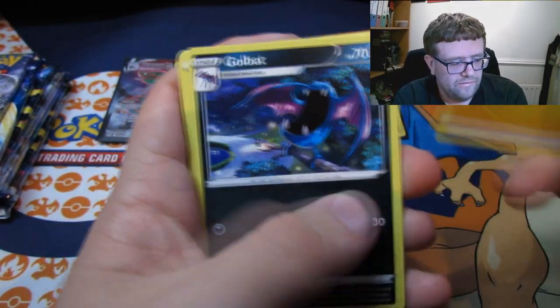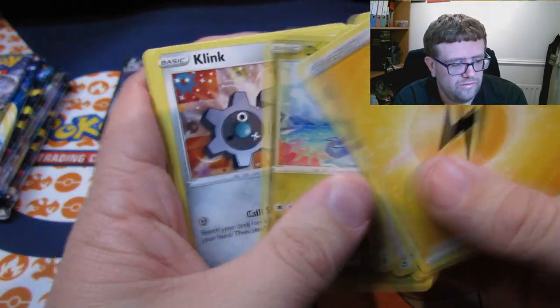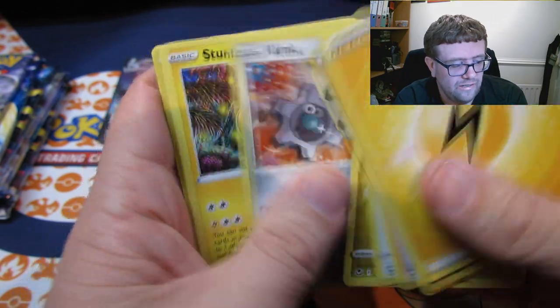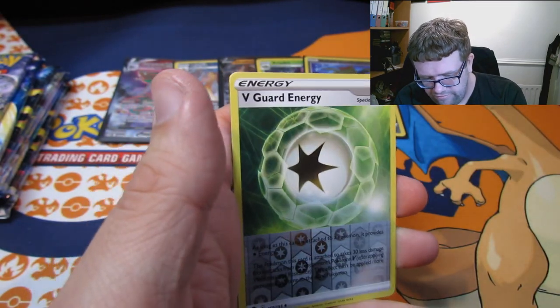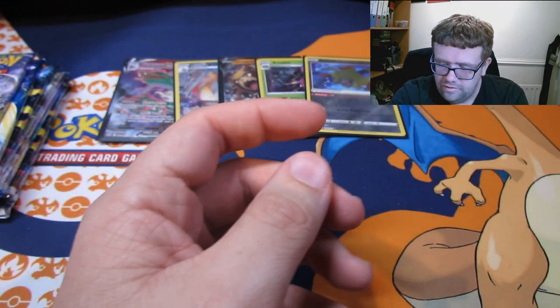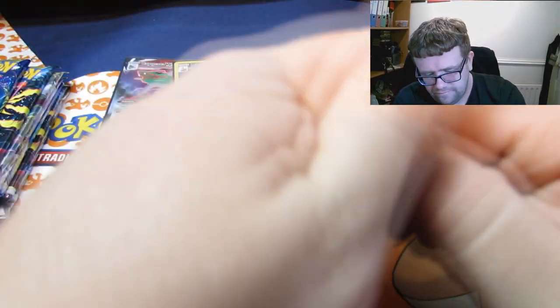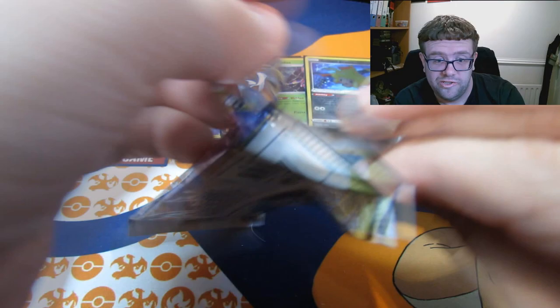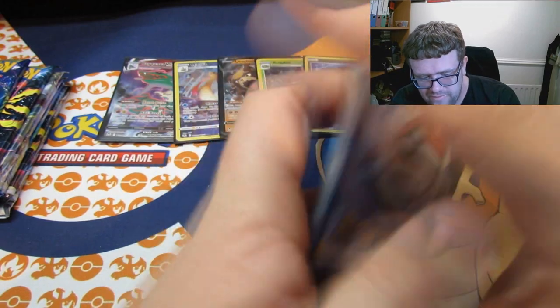We have an Electivire, a Golbat, a Furret, a Donphan, a Fletchling, a Dratini, a Cain, a Stunfisk. We have a Togedemaru, a Reverse V-Guard — that's interesting — and a Fien. There are a lot of legendaries coming out of these reverse ones. One card slightly bent — hopefully nothing has been twisted. I don't think so, so we're all good in that aspect.